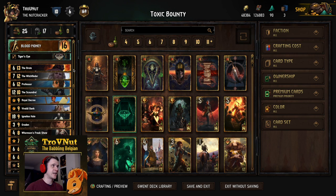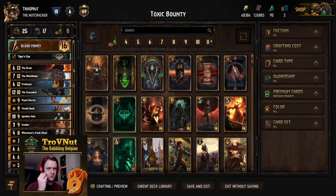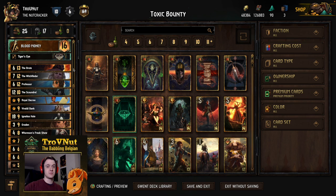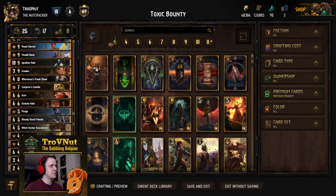If you've watched a few videos on my channel before, you know I'm a really big fan of the Syndicate faction. I like the fact that you need to calculate a little bit to see what you're doing, to not waste any of your coins — coins need to be spent thoughtfully. Bounty is actually another level on top of that: every time you kill something with bounty, you get coins based on the base power of the unit that you killed.